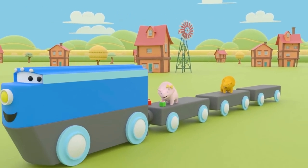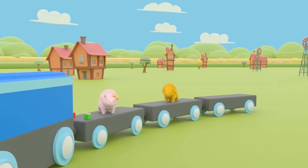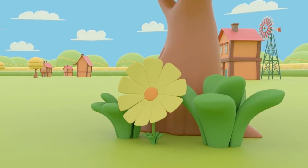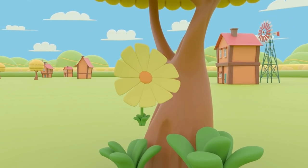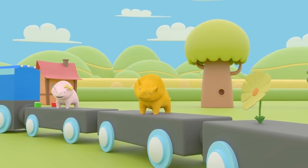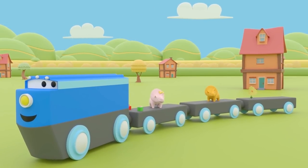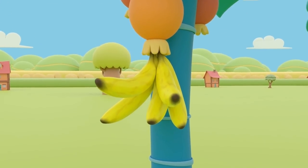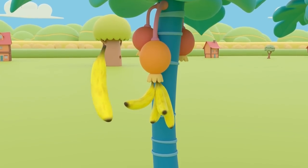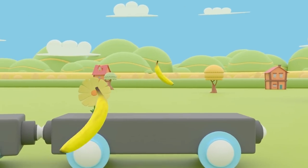Off we go! Okay, Dino and Dina, it's time to look out for the color yellow on our train journey today. What's that over there, Dino? That's right, it's a yellow daffodil! Isn't it pretty? Shall we take it with us? Let's see what else we can find that's yellow. Dino, can you see what's hanging from the trees? That's right, it's a bunch of yellow bananas! Shall we take one with us? Let's take two — one for you and one for Dino. One banana, two bananas.